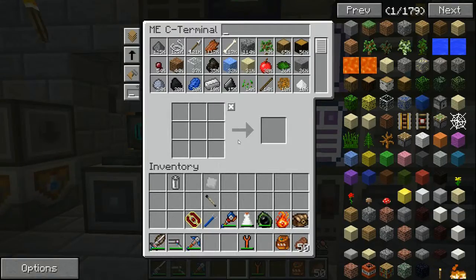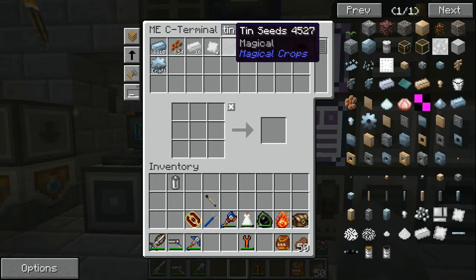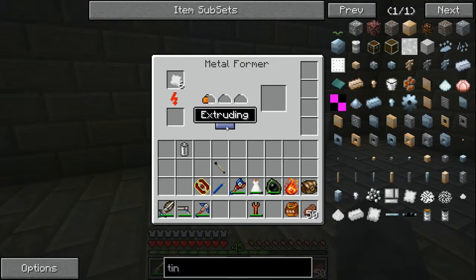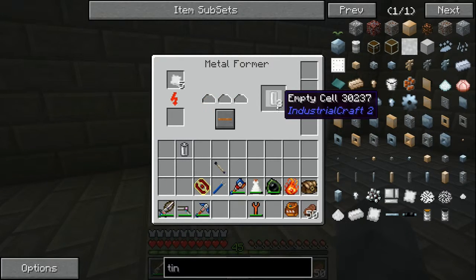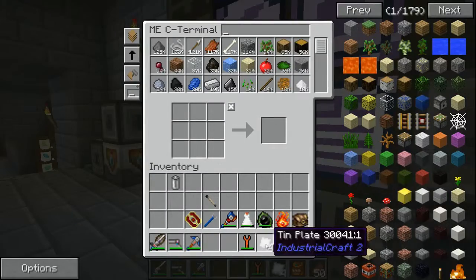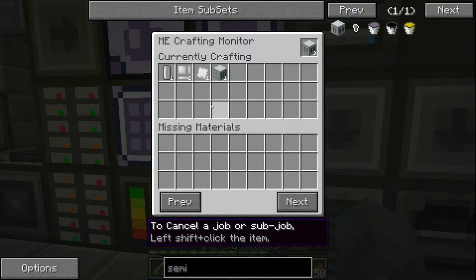We'll probably set the wire production up eventually. Now we need tin plates. I'm going to want three semi-fluid generators. They're not the fastest but they do have upgrades which we'll look into soon. Now if we throw these in we should be able to request three semi-fluid generators — go! It's using the right battery, which is a positive. We got three semi-fluid generators.